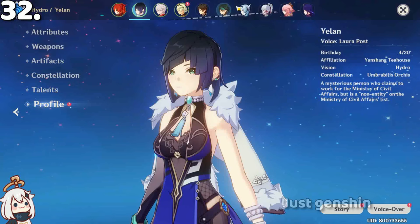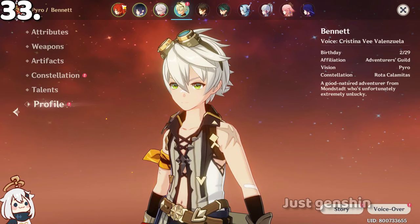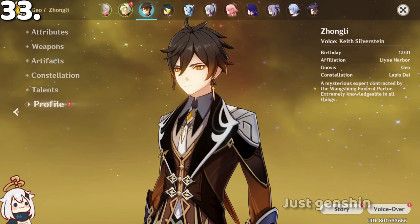Character birthdays are kind of sus: Yelan's birthday is on 4/20, and Lisa's is 6/9 — which is also the title of this video. Bennett's birthday is on a leap year, so his birthday comes every four years. Zhongli's is at the end of the year.